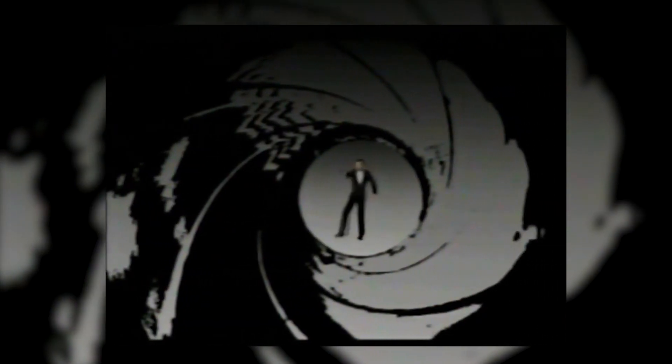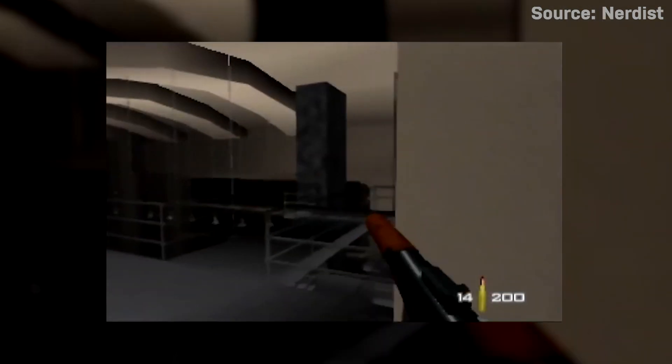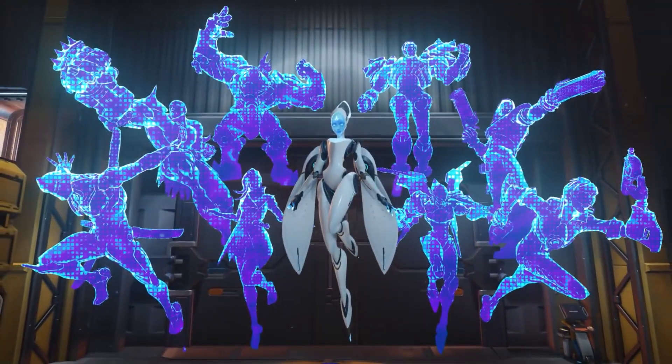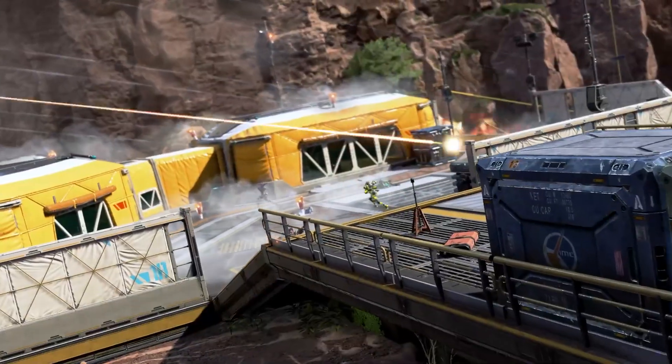If you played GoldenEye 64 back in the day, there was always that one friend who picked Oddjob. Well, Oddjob's hurtbox was half the size of all the other characters in the game, making him harder to hit. That basic principle still exists today in modern hero shooters. The larger size of a character's hurtbox in a game like Overwatch or Apex Legends could be balanced out by giving the character more health, armor, or abilities.